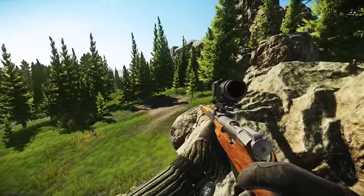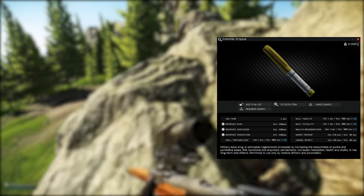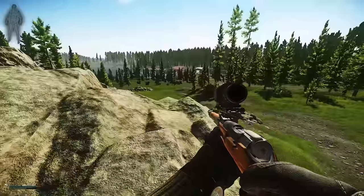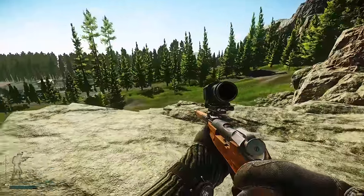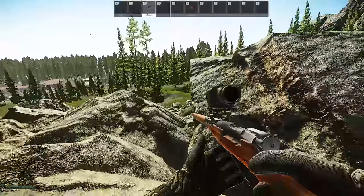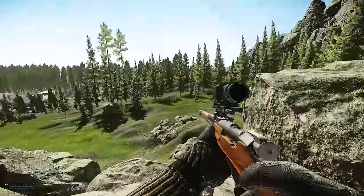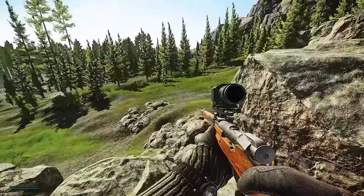Survivalist path, Junkie. You're required to kill 20 scavs on Woods while having a stimulant effect. Propital counts as a stimulant, as does SJ6. SJ6 makes you run faster to get around the map quicker, while Propital heals over time and acts as a painkiller — Propital is definitely a lot cheaper. At the time of recording, this was actually working on every single map, not just Woods. So popping a Propital and going into Interchange to kill scavs would count, but check the date of this video as it may have been fixed.